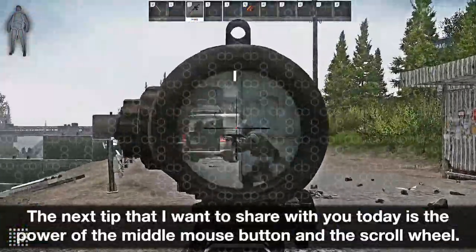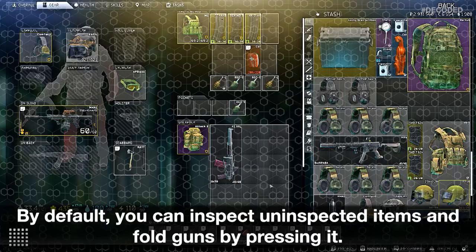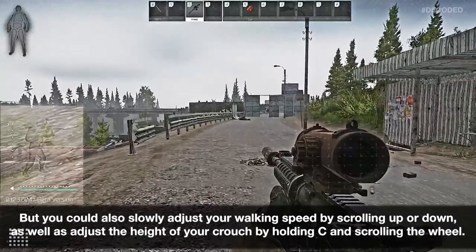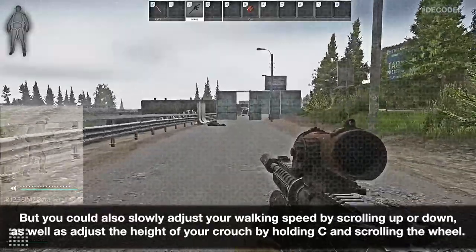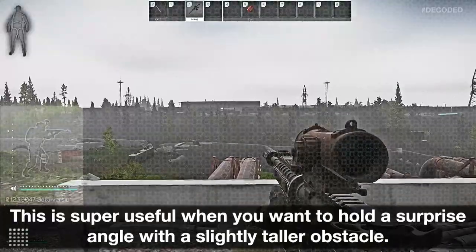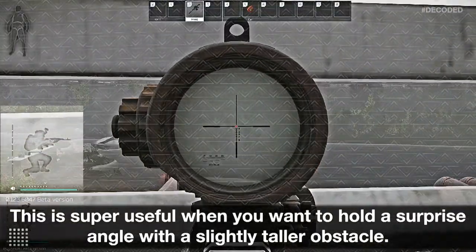The next tip is the power of the middle mouse button and the scroll wheel. By default, you can inspect uninspected items and fold guns by pressing it. But you could also slowly adjust your walking speed by scrolling up or down, as well as adjust the height of your crouch by holding C and scrolling the wheel. This is super useful when you want to hold a surprise angle with a slightly taller obstacle.